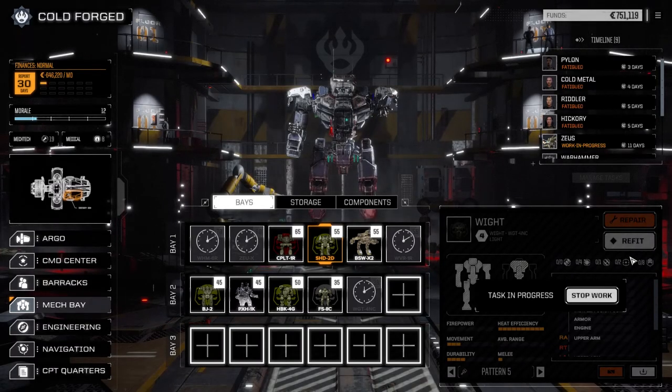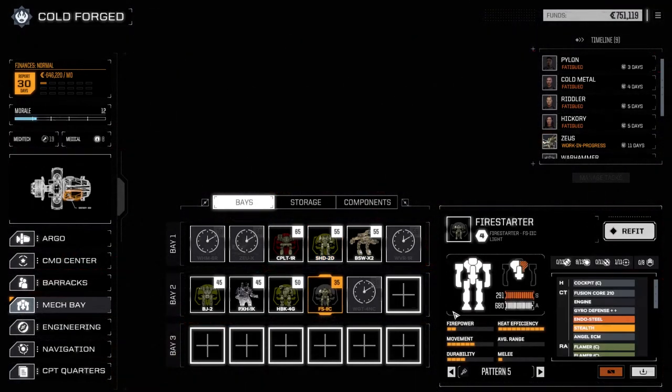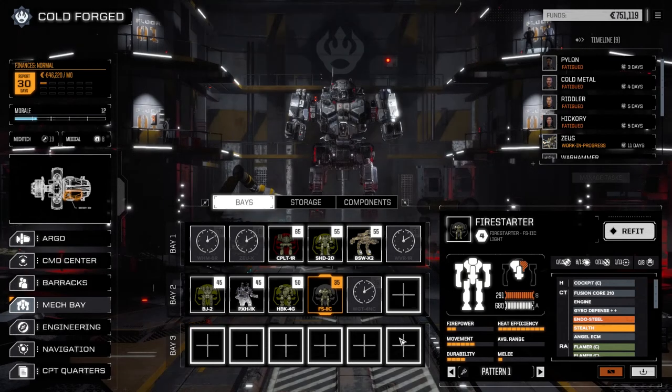Let's have a look in the mech bay now. We got our White here — refit, we got the fusion core, endo-composite, clan double heatsink, defense gyro. Let's repair it — only 60 grand, three days. We'll just leave that guy in the slot for now. The Firestarter is probably going in in the next round, so we'll leave him out. I really like this flamer unit — it's working out really well.